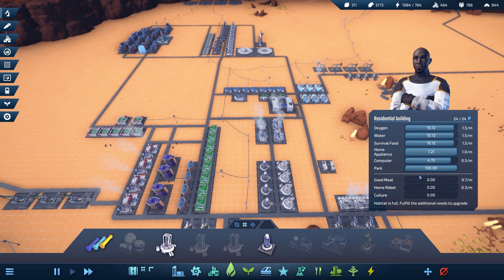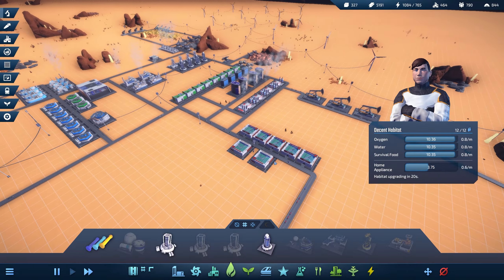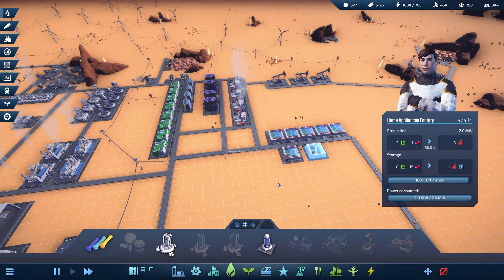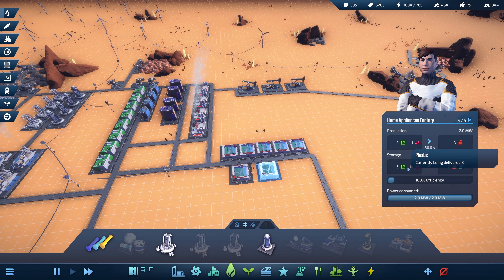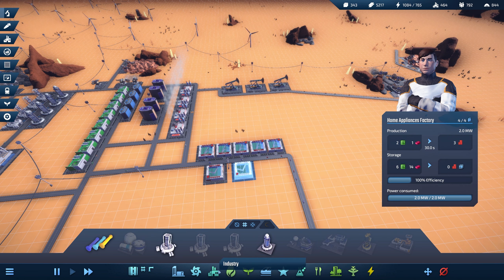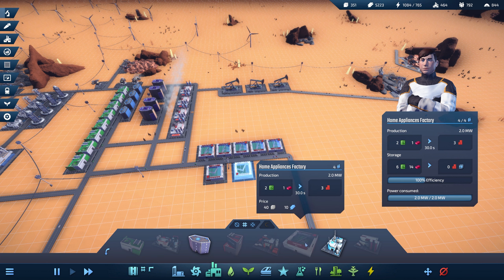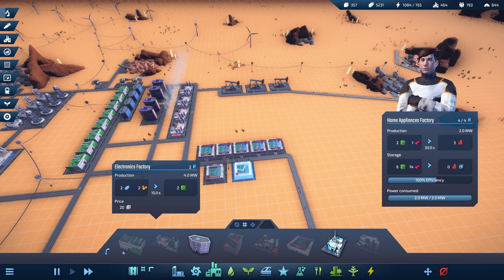Everyone's got their needs being filled — computers coming in, home appliances. We did kind of ramp that up in the last episode, but it seems like we're still going to need more, and these guys are still showing a bit of storage. I think it's going to be good to increase this home appliance factory.